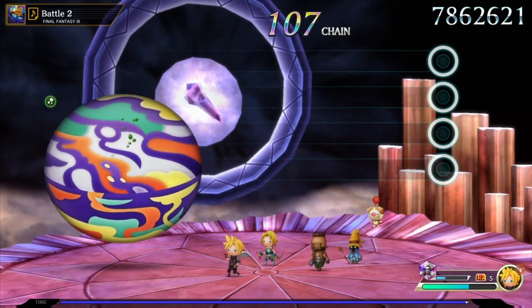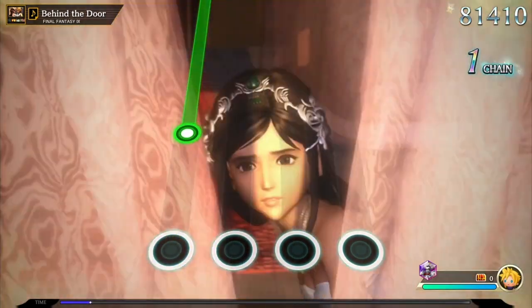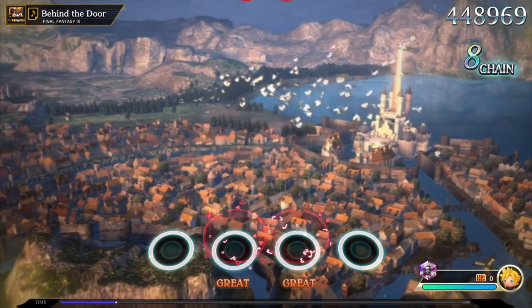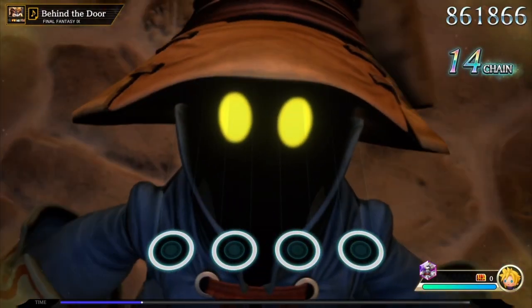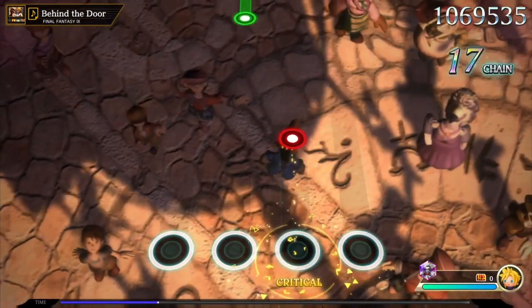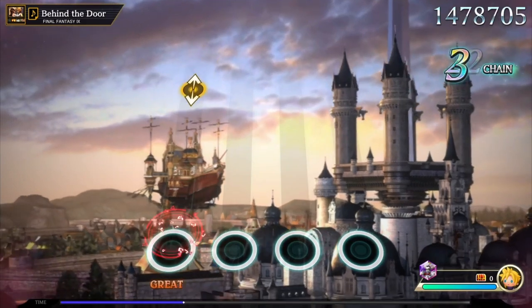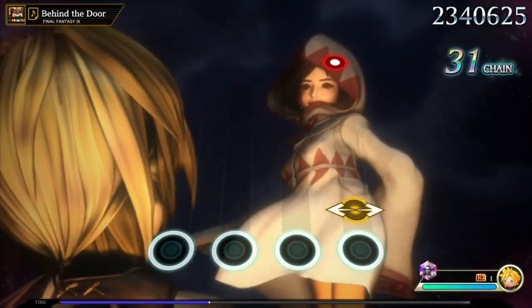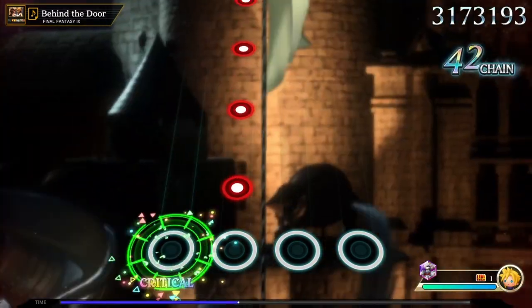I went for the deluxe edition to get season pass one and the extra music tracks. As part of the season pass they've been adding songs from other franchises — The World Ends With You, SaGa, NieR, Live A Live — releasing roughly every couple of weeks, with another pack coming April 12th. I've been playing for 10-plus hours at time of recording and I'm only about 120 to 130 songs in, though I have finished the story.